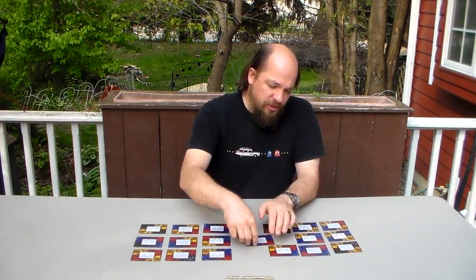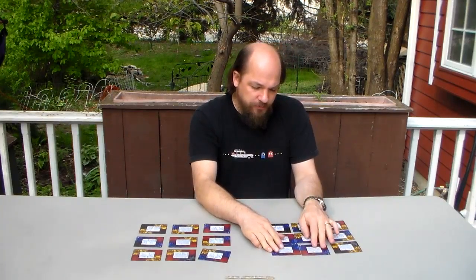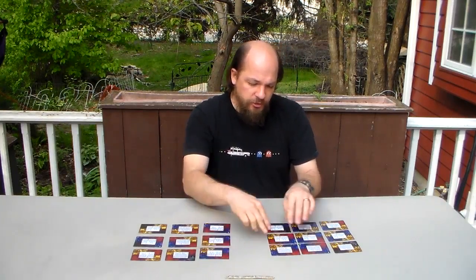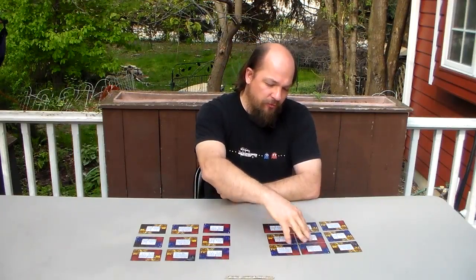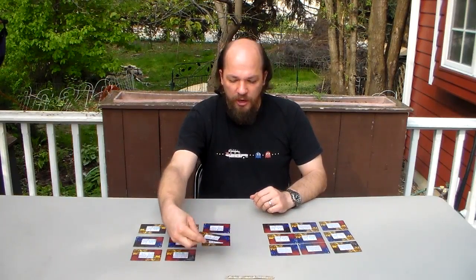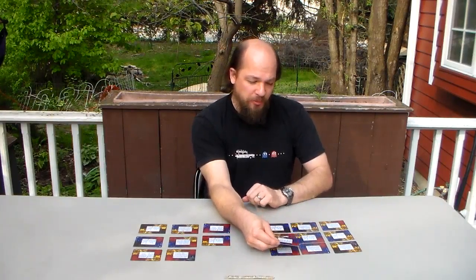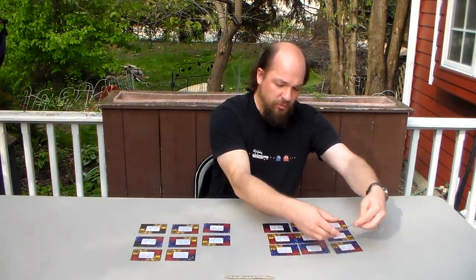You do this until you get sections that are all a solid color in each of the four quadrants. Once you do get a section that is all four colors, those are locked, and then you cannot take the fourth action on an opponent — which is swapping one card from your side with one card from the opponent's side. You cannot swap with locked cards, so you would have to swap with unlocked cards. Those are the four actions.